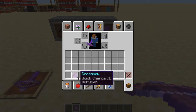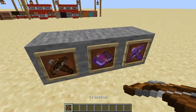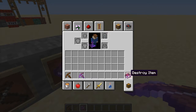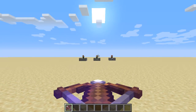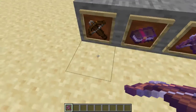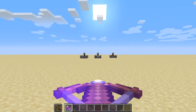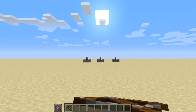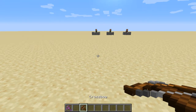Nothing though, because this bow is not that powerful. Now I'm going to show you quick charge. A crossbow with quick charge makes a quick charge bow — don't be calling it anything else. What quick charge does is it makes it reload much faster. Let me show you a direct comparison — see, without it it goes slower. That's what quick charge does, it makes it go faster.